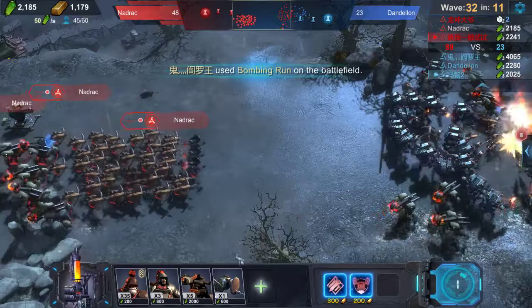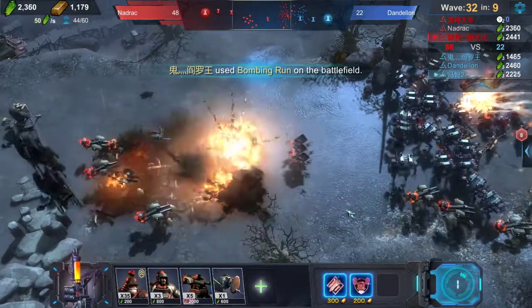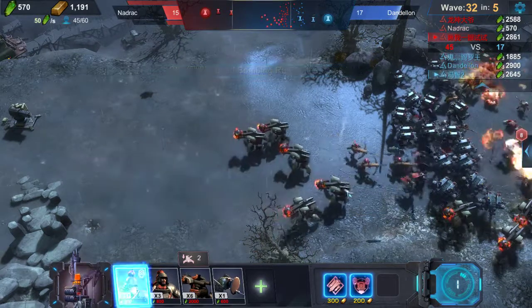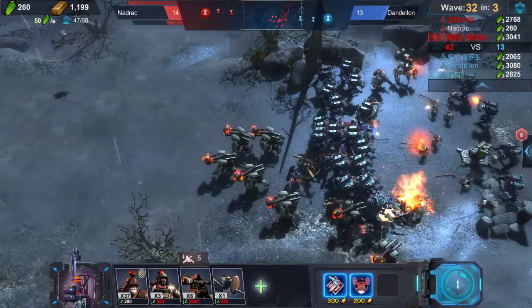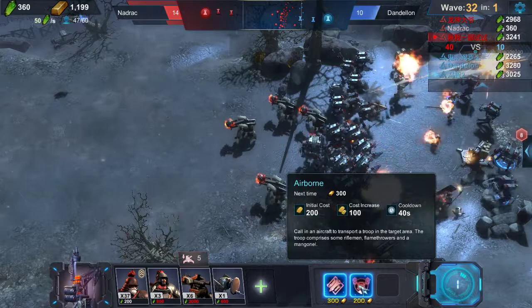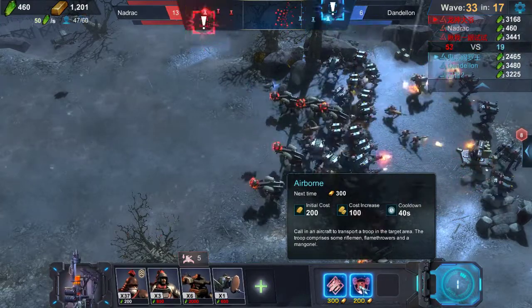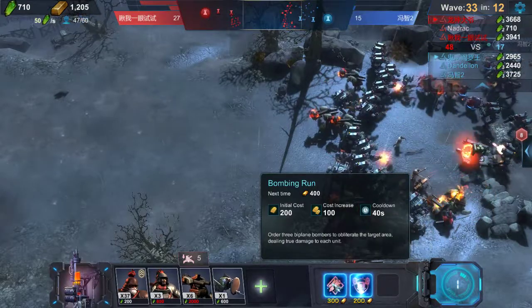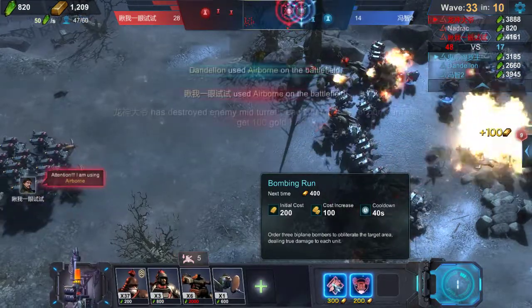We can just get rid of that unit and it's no problem if we do it right. It's actually a good thing that the opponent is using his special ability, because special abilities cost 200 by default and every time you use them they cost 100 more, plus there's a cooldown.